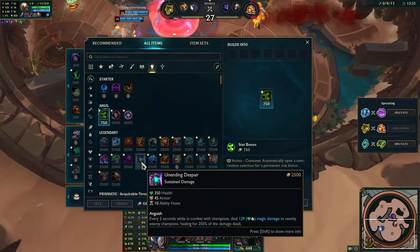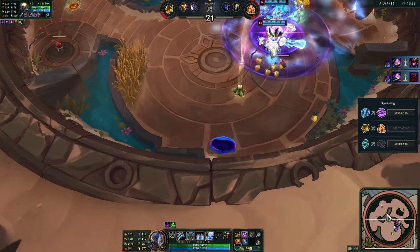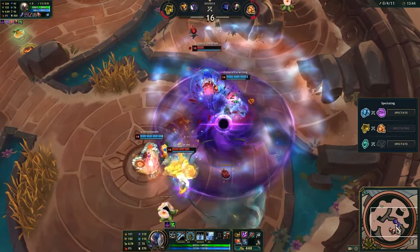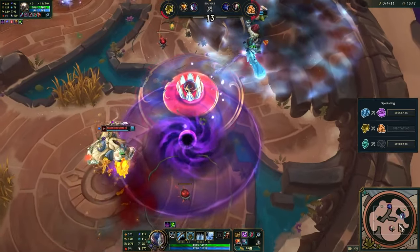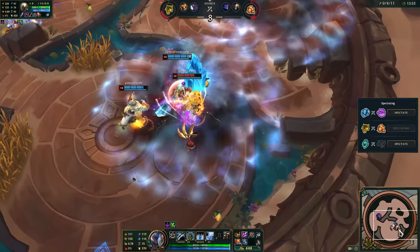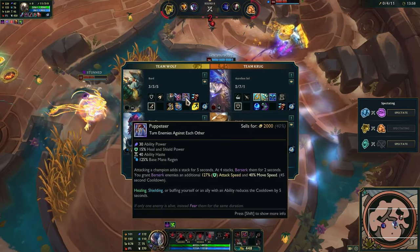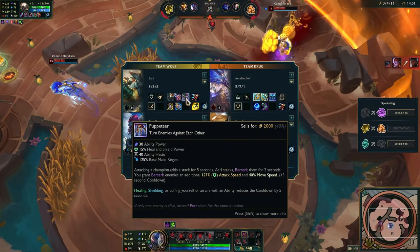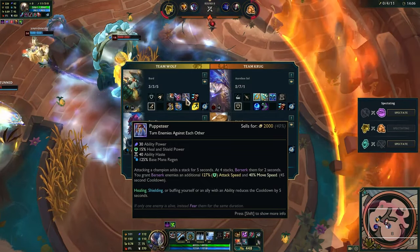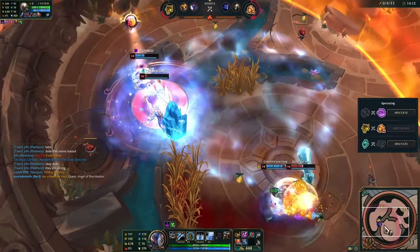I guess we want more defense. To scale this thing I should go Joksho's. Puppeteer: attacking a champion adds a stack for 5 seconds; at 4 stacks, Berserk them — enemies get additional attack speed and movement speed. Oh so this is basically Renata ult.